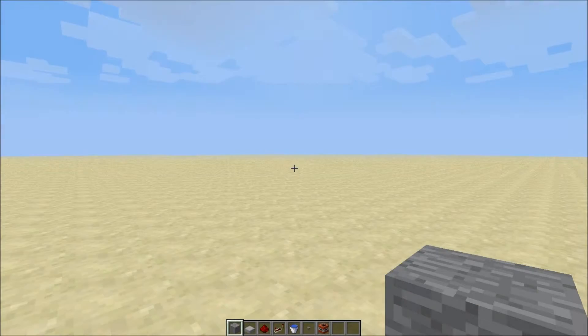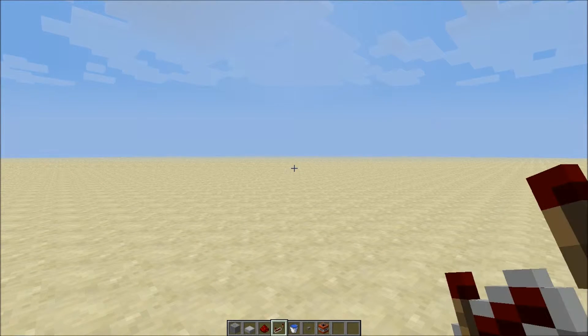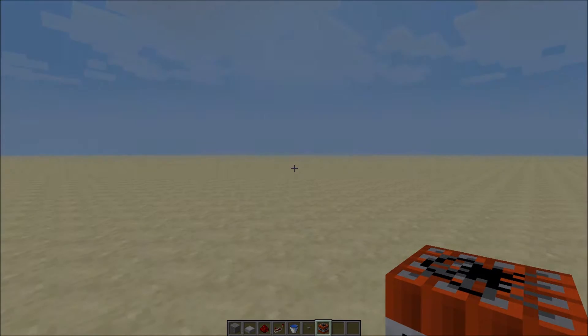The items you're going to need to build this cannon is stone, stone half slab, redstone, redstone repeater, bucket of water, a button, and most importantly TNT.